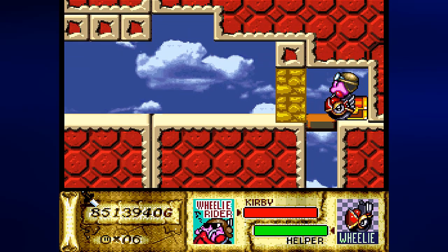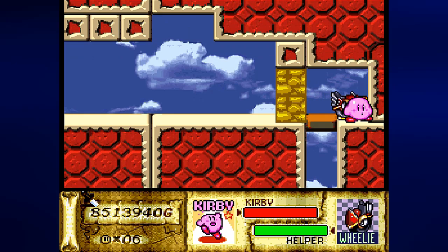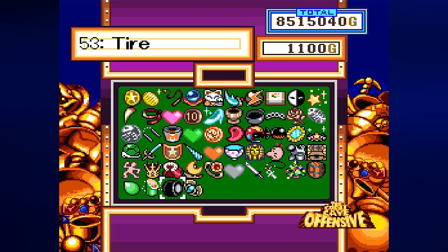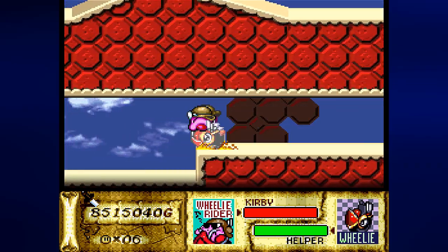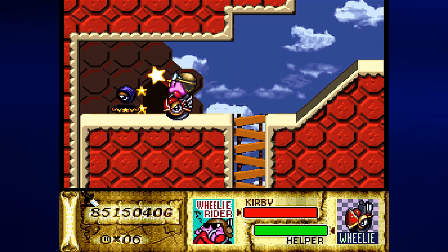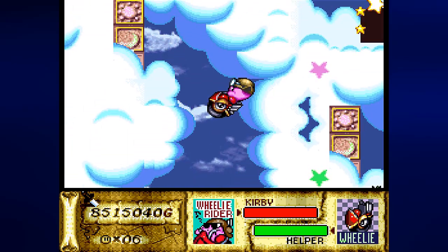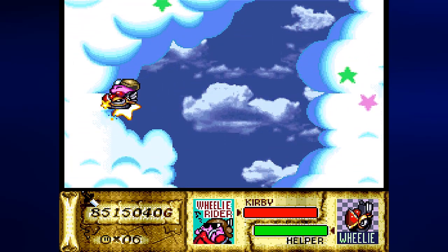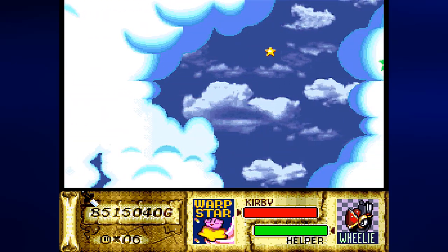That's what I wanted to do. We're 33 over 54, so we're pretty much done here. Also, if you are playing with a second player as Wheelie Rider, the second player can hold the control stick to aim and press Y to fire star bullets. How in the world can Wheelie Rider not get on the warp star? That's odd.